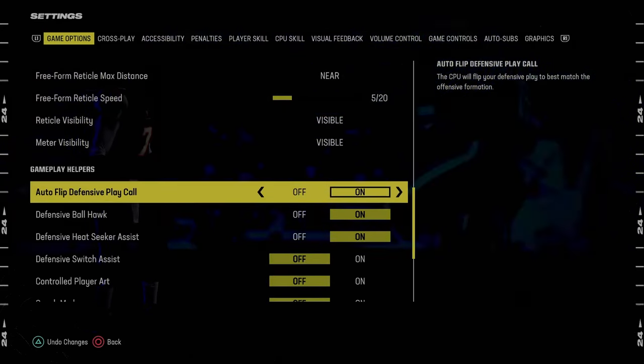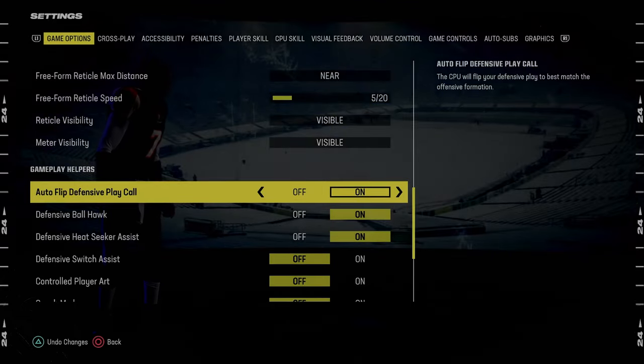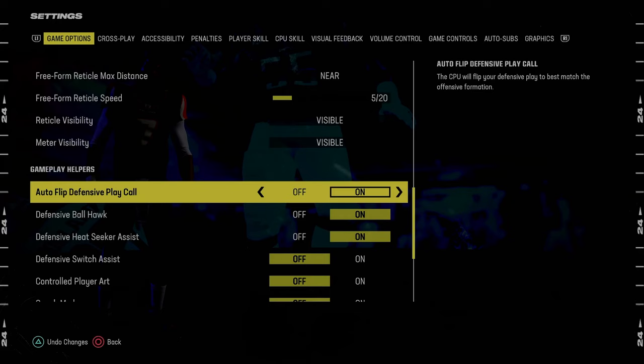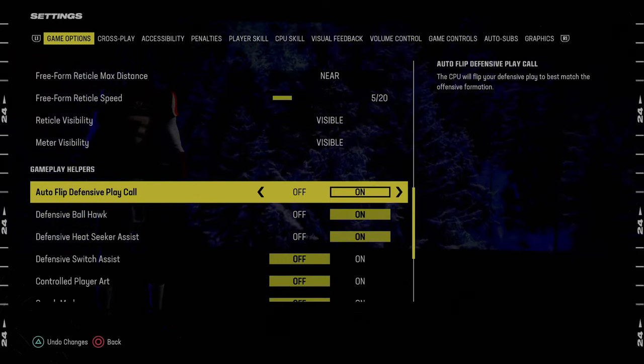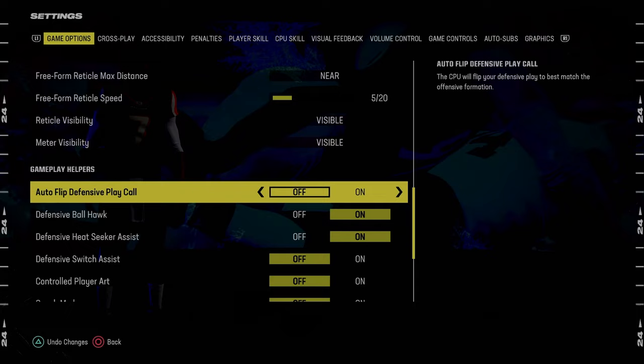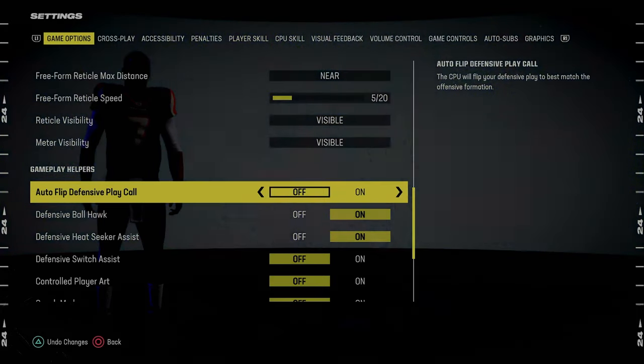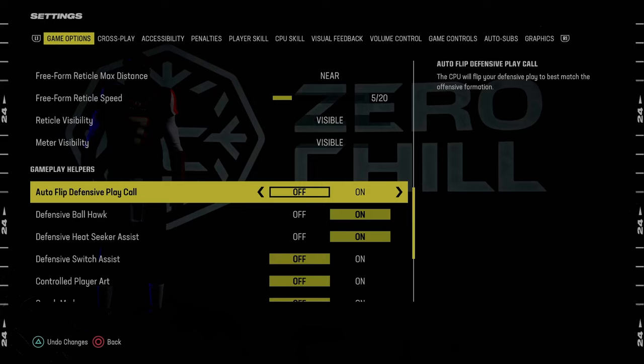Auto-flip defensive play call, we're going to keep this on. You can turn this off in your coaching adjustments, so that's what I do — I keep it on and then in my coaching adjustments I'll turn it off if I want. Honestly, most defenses in Madden 24 that I've run over the last several months have required auto-flip defensive play call off, so just something to keep in mind. You can turn this on in-game if you want.